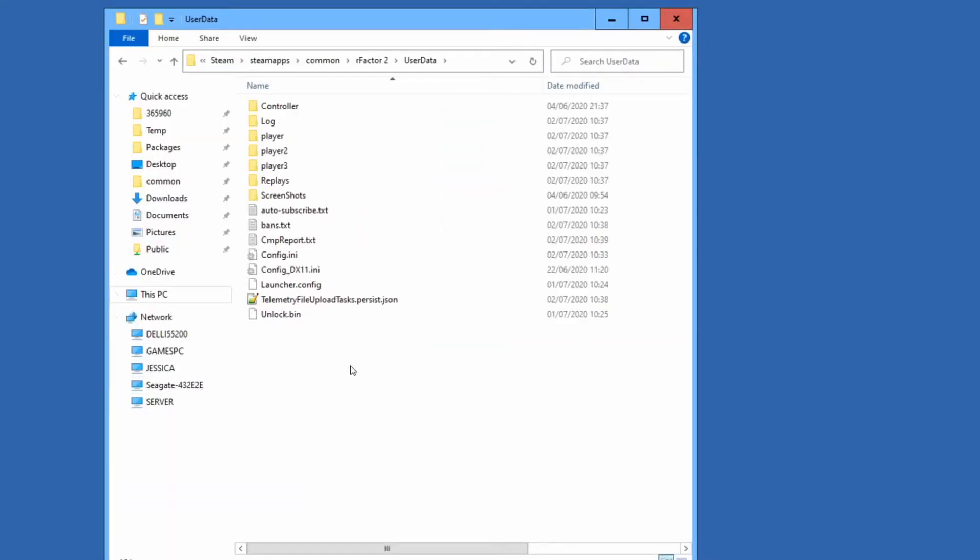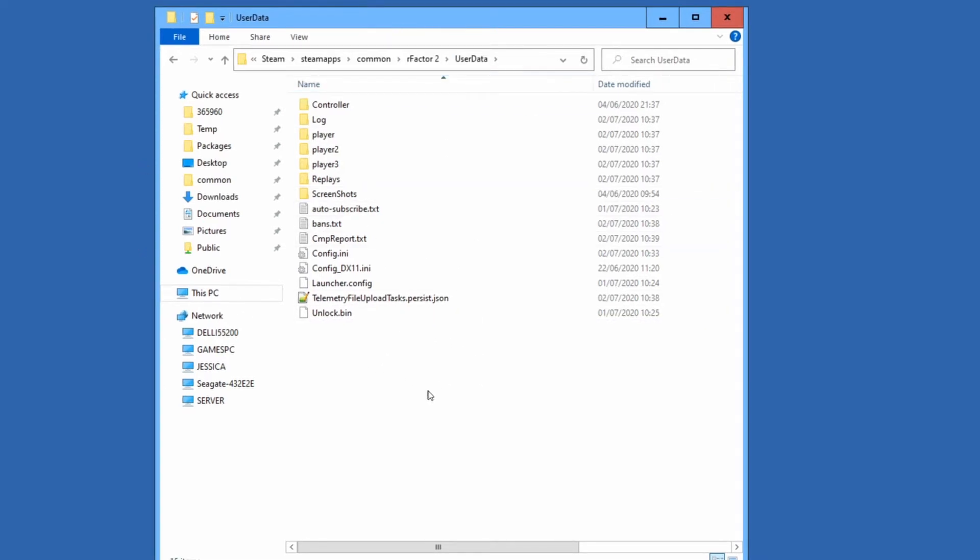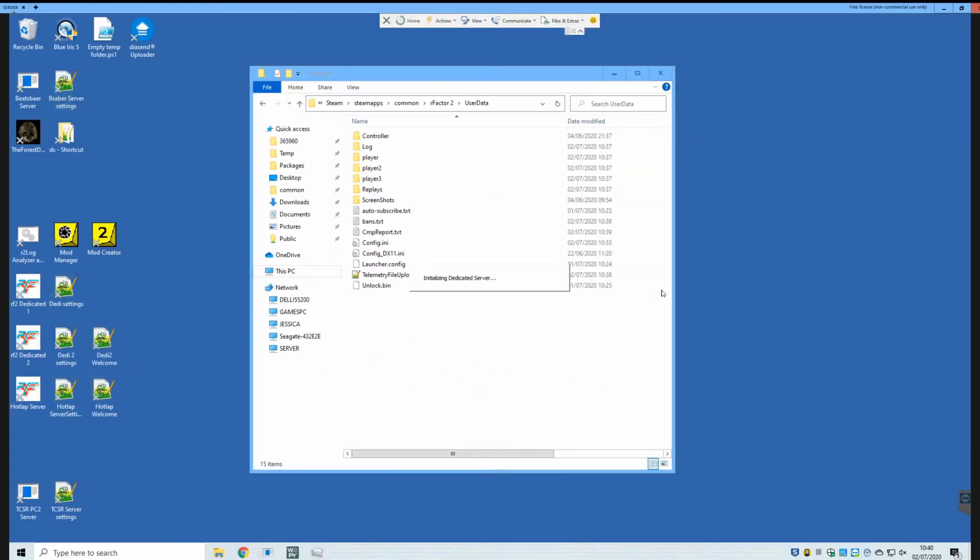You'll probably have in here a little file that's called serverunlock.bin or something like that — we'll show it in a minute. But because I've just deleted some stuff to create this video, I need to start from scratch. It's the first time you fire up your server, which is hosting community mods. Obviously you can host them as-is, there's no problem with them.